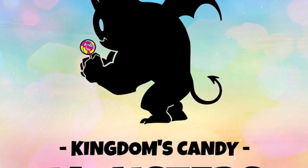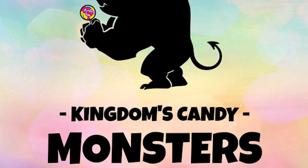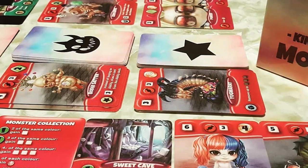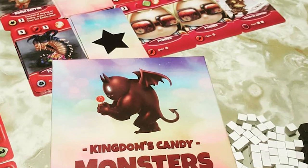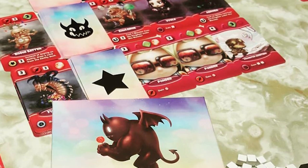Hey guys, welcome back to another Unfiltered Gamer board game review. Today's game is Kingdoms Candy Monsters by Zemilio. It plays two to five players and takes about 30 to 60 minutes. It's for ages 12 and up. In the game, you're basically going to be an overlord sending your minions of monsters into the candy kingdom to steal the white sugar, feed them, and build larger armies of monsters.